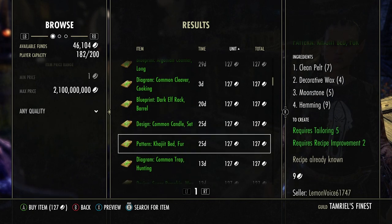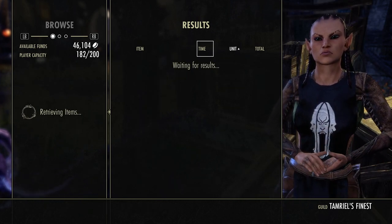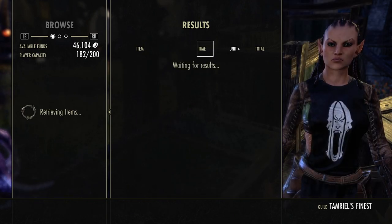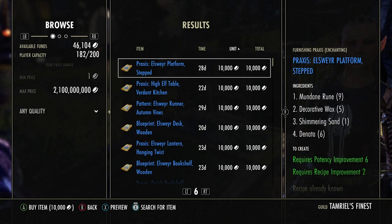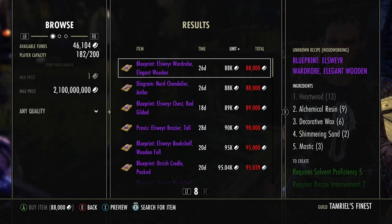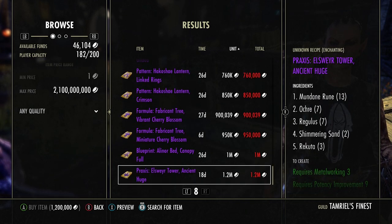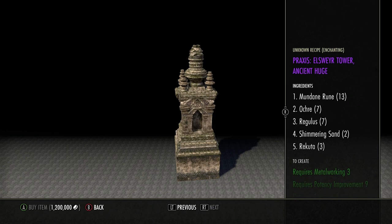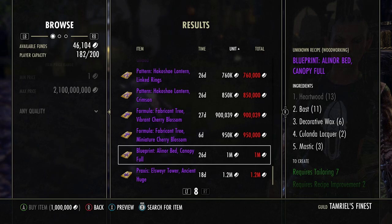If you want to get to the expensive stuff, just pull the right trigger and you'll get all the way to where it starts getting pricey. Yeah, this is a lot of pages — six, eight pages so far. Look at this stuff — 1.2 million gold. Let's do a preview — that thing is enormous, it is so big.